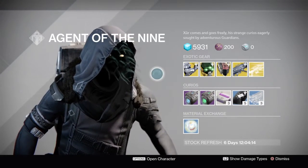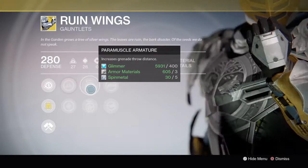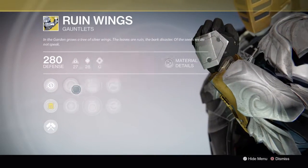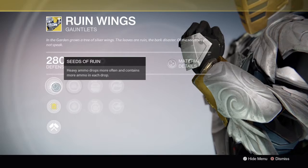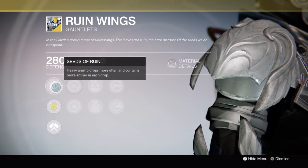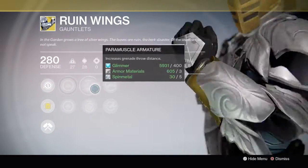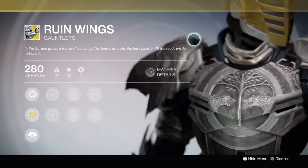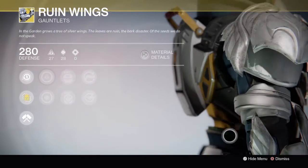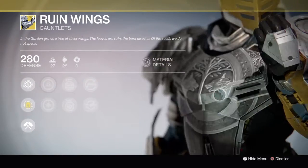He's got some pretty good stuff this week. For Titans, he's got Ruined Wings with Intellect and Discipline, with the Paramuscle Armature and Impact Induction with Hand Cannon Loader and Rocket Launcher Loader. The exotic perk is Seeds of Ruin — heavy ammo drops more often and contains more ammo in each drop. For PvE it has a higher chance for heavy ammo to drop; I get 98 ammo per heavy ammo pickup with machine guns, which is really good for raids, fun for strikes, and nice for rocket launchers and swords.